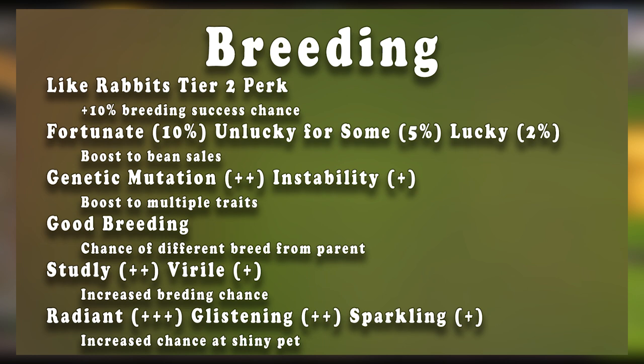Genetic mutation and instability will boost your chances of getting multiple traits on an offspring. Good breeding will give you a chance of getting a different breed from your parent. Studly and Vero will increase your breeding chances. Radiant, Glistening, and Sparkling will increase your chances of getting a shiny pet. Taking all of these traits into account, you should periodically cycle out your breeding pairs to maximize whatever you're going for, whether that be increased beans or a chance at a shiny offspring.